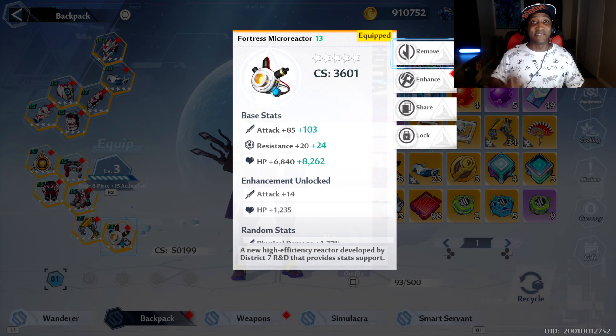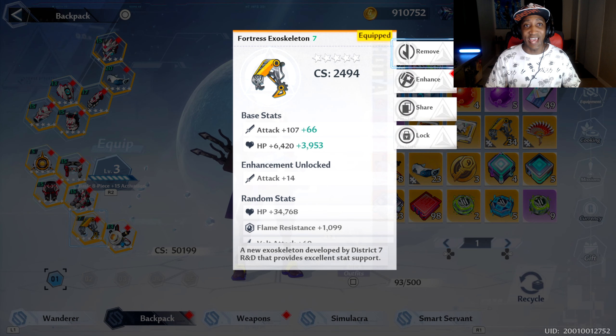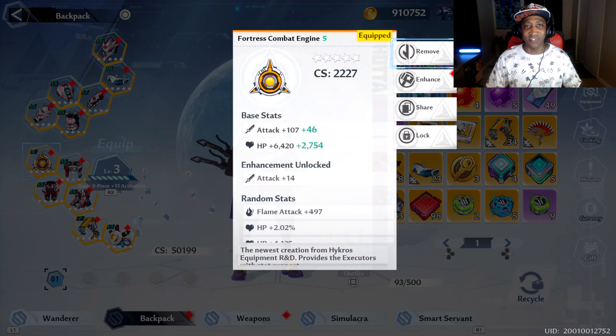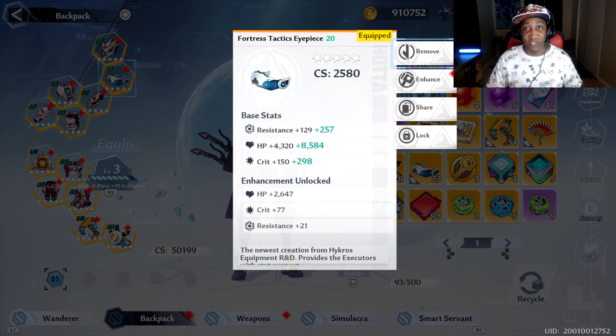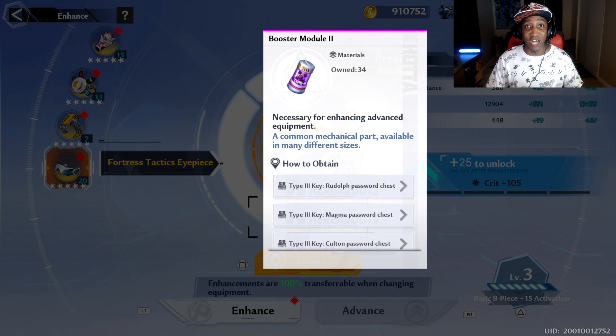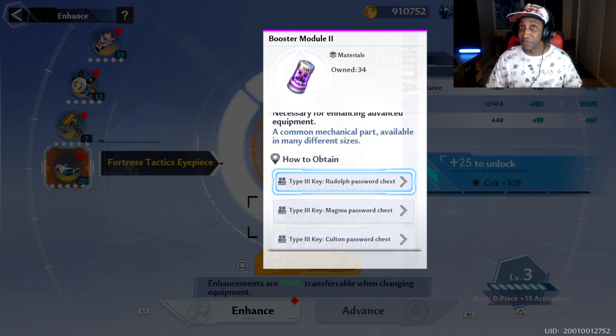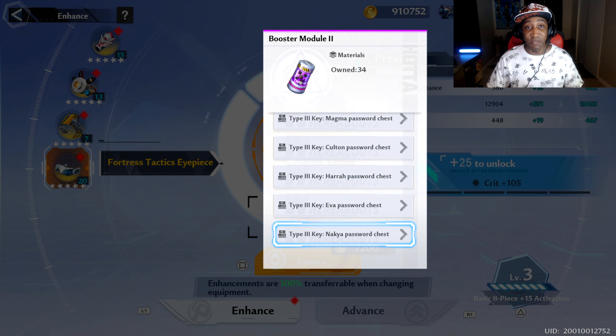I'll show you what type of gear I'm talking about. It's this gear right here: Fortress Micro Reactor, Fortress Exoskeleton, Fortress Combat Engine, and Fortress Tactics Eye Piece. To enhance these items you're going to need a good deal of Booster Module 2s. The game tells you to get them by defeating Rudolph, using Vera Rudolph Password Chests, and Magma Password Chests — you need a yellow key for those. This is definitely a way to get Booster Module 2s, but it's a slow way.